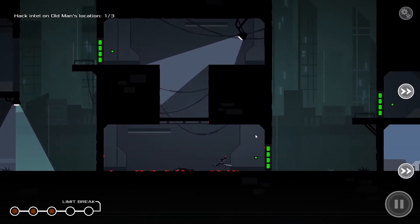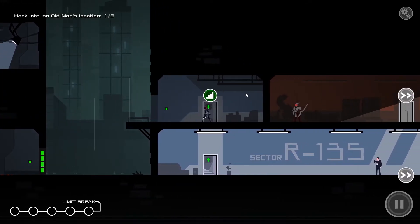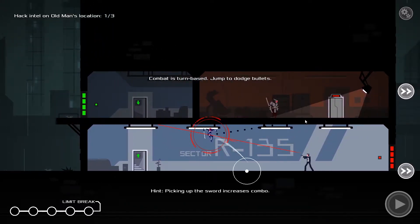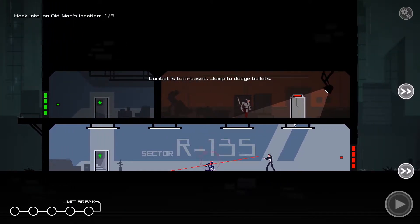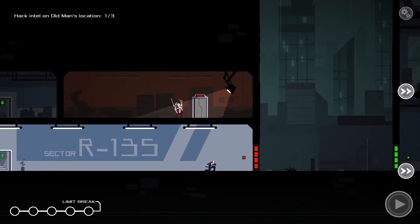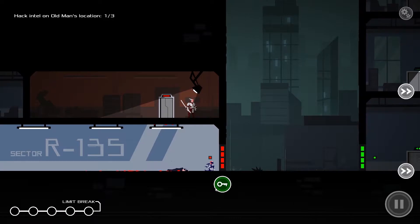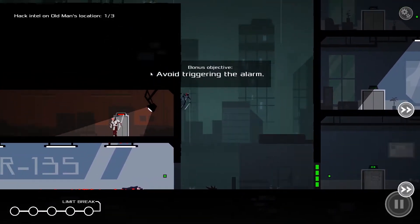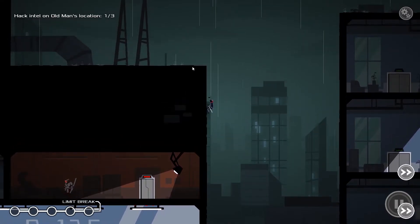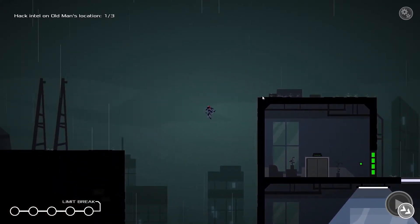Bam. Combat is turn-based. Jump to dodge bullets — okay, seems good. I'm gonna do that. It works. I'm gonna jump on you again, because why not? So you can't just press a button to instantly do it. I have to get used to that.